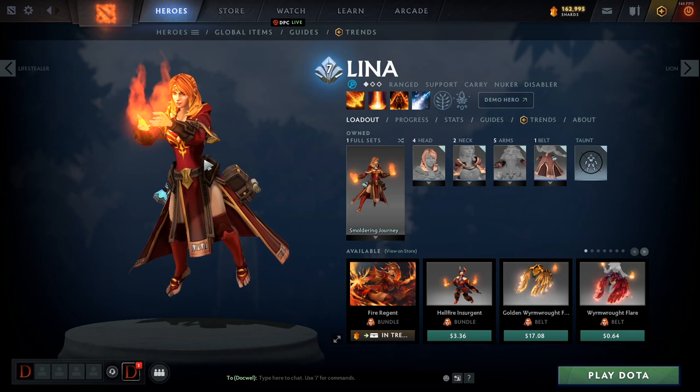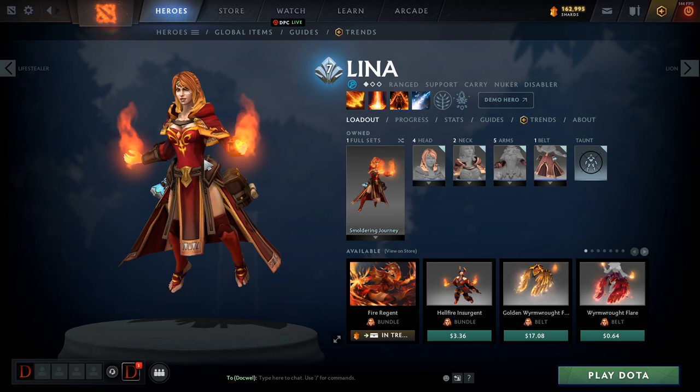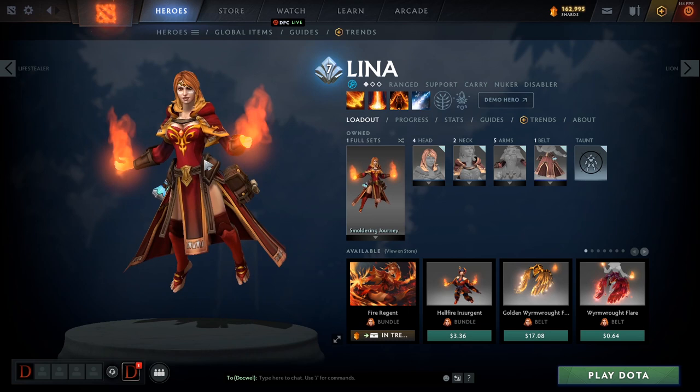Anyone looking to learn mid — I think Lina is the perfect hero. She has good attack range, though she has a bad attack animation and very long cast animations. Spells are easy to dodge, so you have to get good with them. You also have to get good with your attack animation before you get a lot of attack speed and before you get your passive, which we'll look at when we cover the abilities.